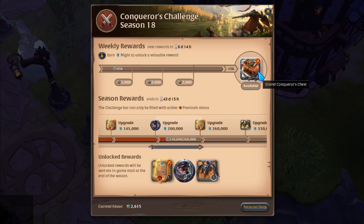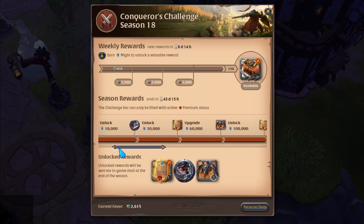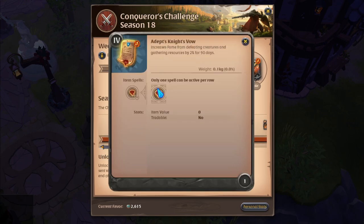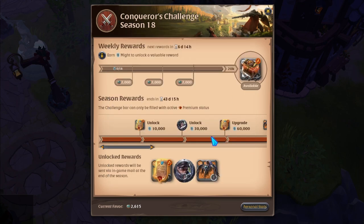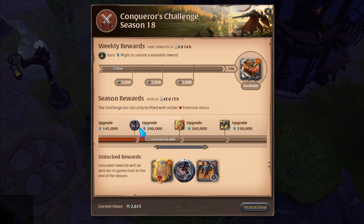At the bottom, if you have premium, you have your seasonal rewards. With these seasonal rewards there are different things that you can get, such as the night vows, which give you combat and gathering fame increased by a certain percentage depending on the one that you get, and it lasts for 90 days. You can work your way up to these challenges, as well as unlock battle mounts worth millions of silver, and you get profile icons.